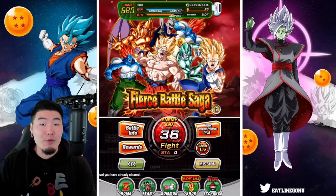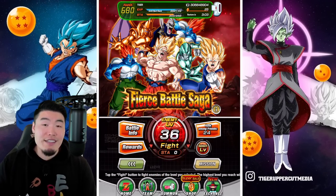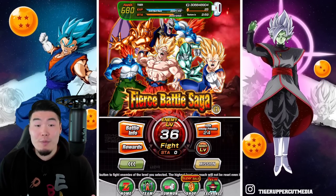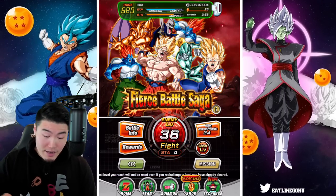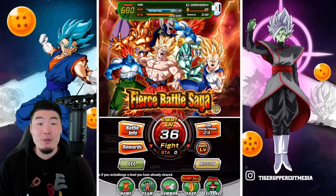And now that the team is significantly better — they hit much harder, they get a lot more defense — it's become much, much easier to clear the stages and get your Hercules Statues. So if you guys happen to be somewhat low on Zenni right now and you're looking for a way to quickly get some more, look no further than the Fierce Battle Saga Extreme Z Battle Event.